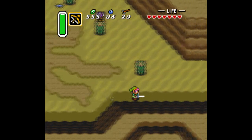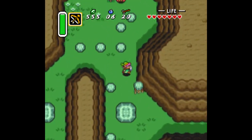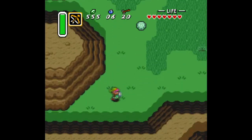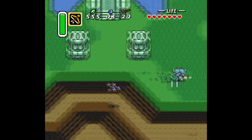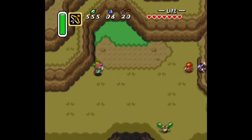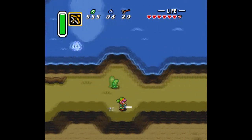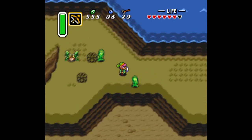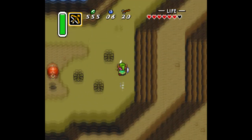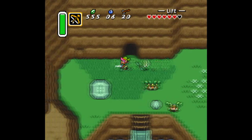The first thing we're going to do is take Sahasrahla's advice from last episode and go over to the east side of Lake Hylia and look for an item that will be useful to us. Up here behind this bombable wall is a cave where you can get 360 rupees if you're crafty with your bombs and your arrows. Since I already have 500 and some, I'm going to skip it, but if you want to go in there and get some rupees — especially during a speedrun — it's really useful.